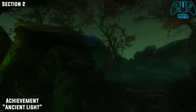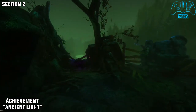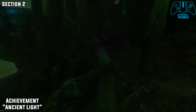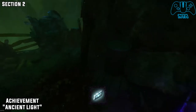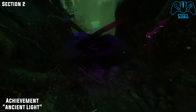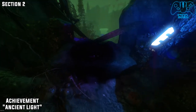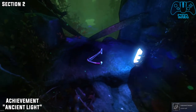So the next achievement is called Ancient Light. From the last location, in this area here, we will find a scary ghost thing to the left, and to the right we will find a light source. Where the bone is that you need to collect is part of the story — put the light source onto the holder there, and it will move down on its own, and you should get the Ancient Light.